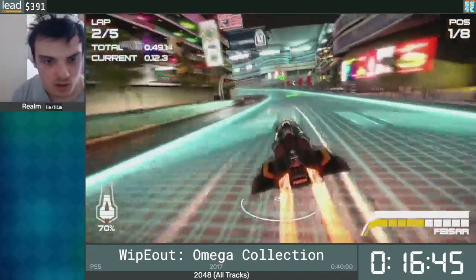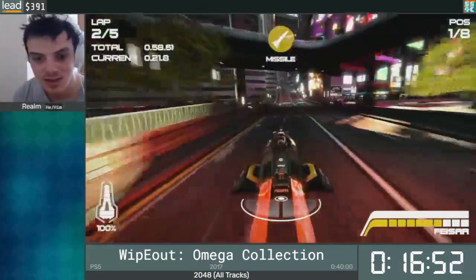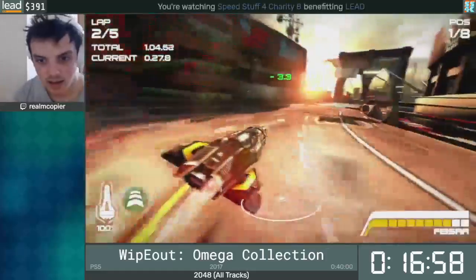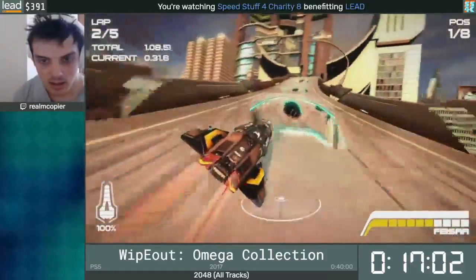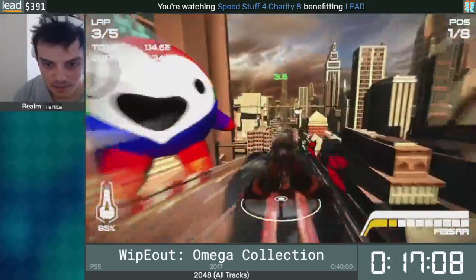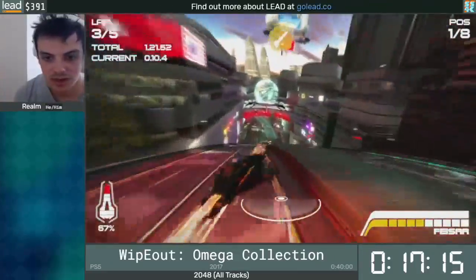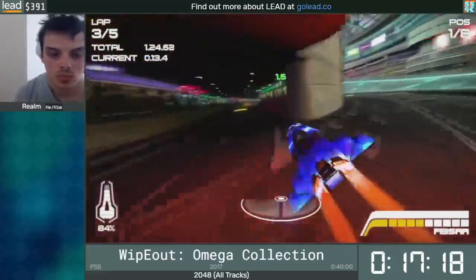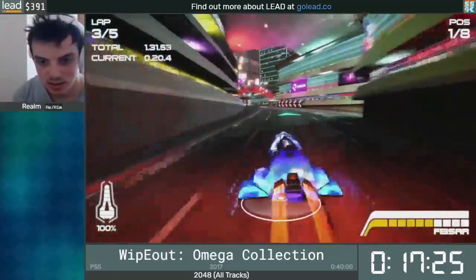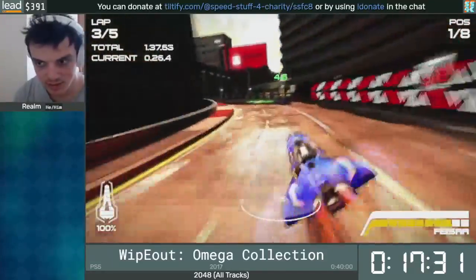If there's anything like a specific skip in this game, it was probably discovered by Foden44. I think Nez discovered a couple of things too. I am just the guy who piggybacks other people's strats and then executes them better. Nez and Foden are the theory crafters in this game, and I'm the execution monkey — that's probably the best way to describe it. I haven't played this game in like three months.